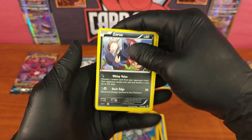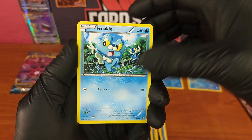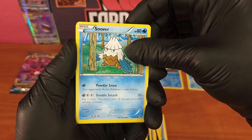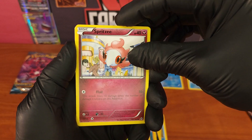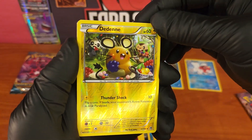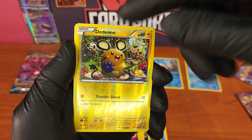Opening pack three — Zorua with the whiny voice, then Froakie, and Snover again. Cacnea — I called it 'can't see' the first time — then Spritzee. And Dedenne, the electric mouse Pokémon, kind of the knockoff version of Pikachu but with Chespin in the background. Number 57 out of 162, nice reverse hollow.